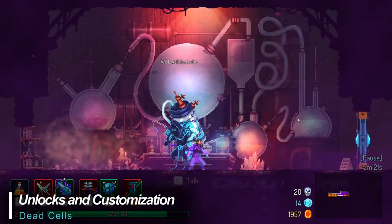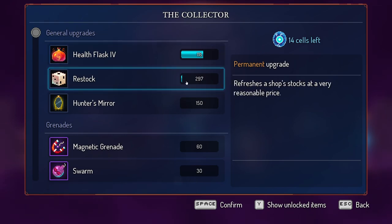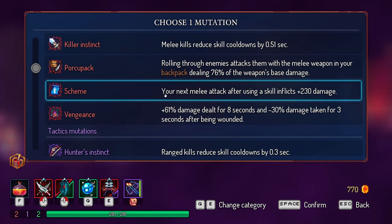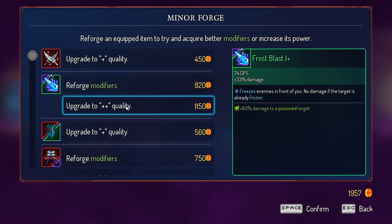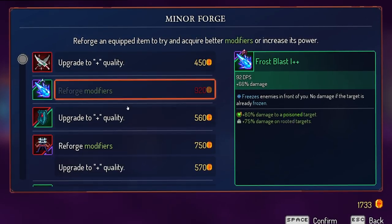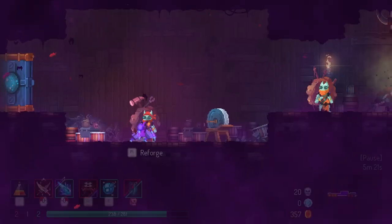Between levels, you'll meet the collector who stores your found blueprints and allows you to spend cells to permanently unlock them. You'll also be able to apply mutations — these include things like damage bonuses, speed increases, applying damage while dodging, and so on. Here, you'll also be able to spend coins to upgrade or re-roll secondary effects on items currently in your arsenal, a great way to increase your combat effectiveness. We'll spend a bit more time on permanent unlocks and customization in the replayability portion of the review, so keep watching for that.